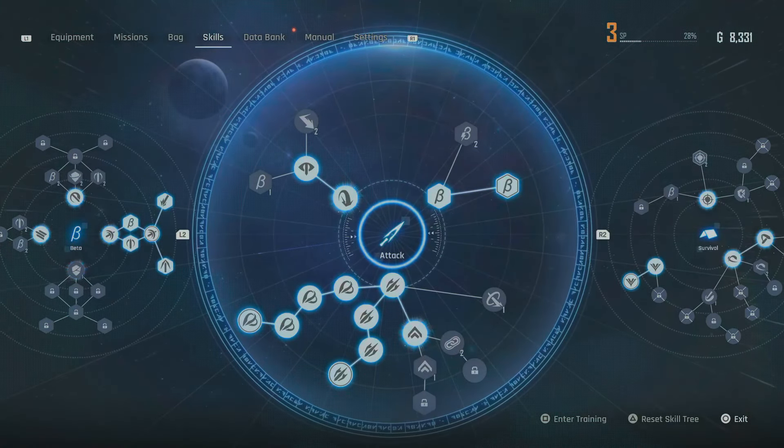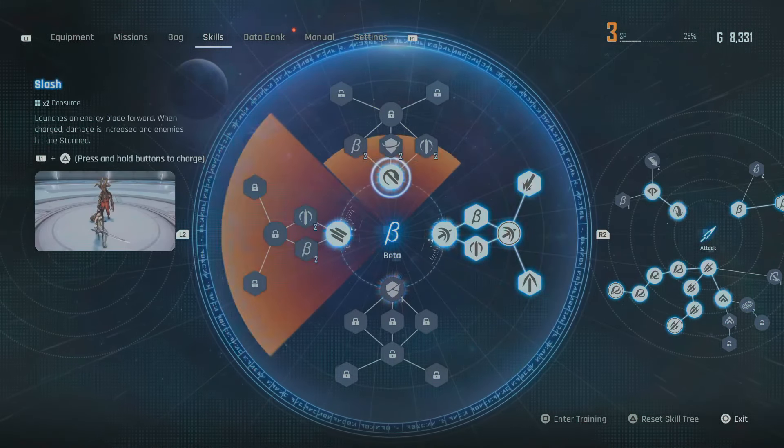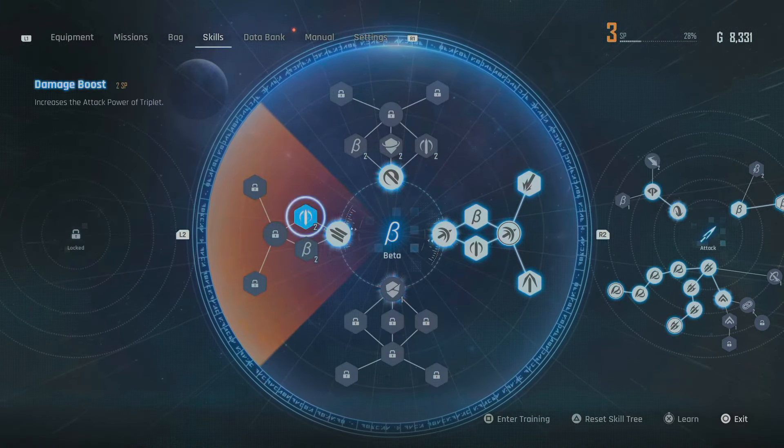There are four beta skills to unlock in the game: the Triplet, the Slash, the Shockwave, and the Shield Breaker. All absolutely amazing choices, but some are definitely better used on certain enemies.